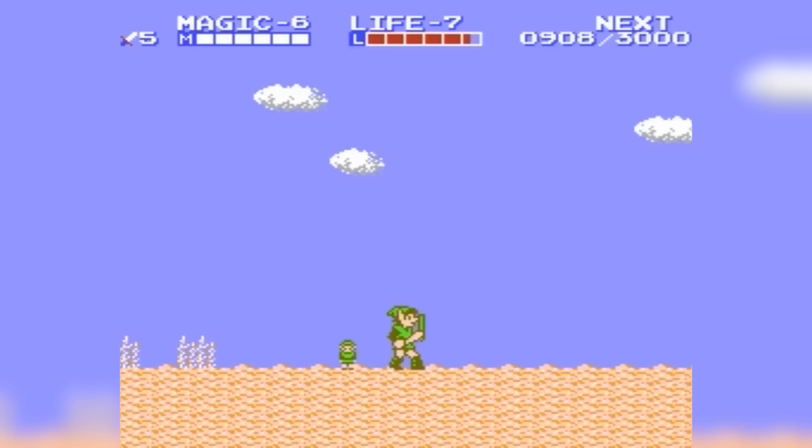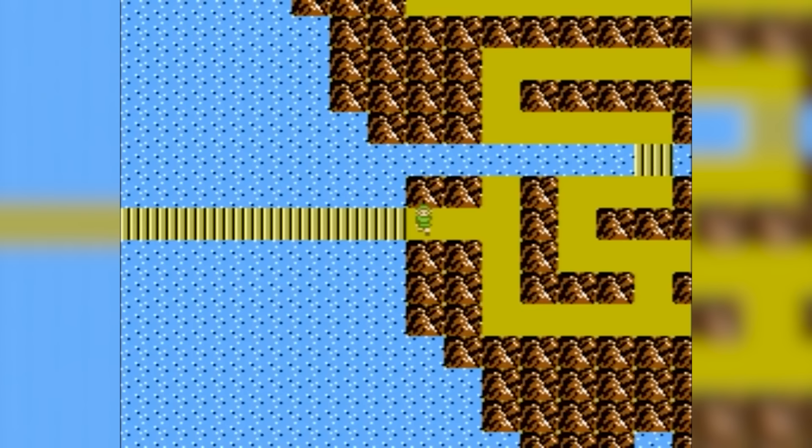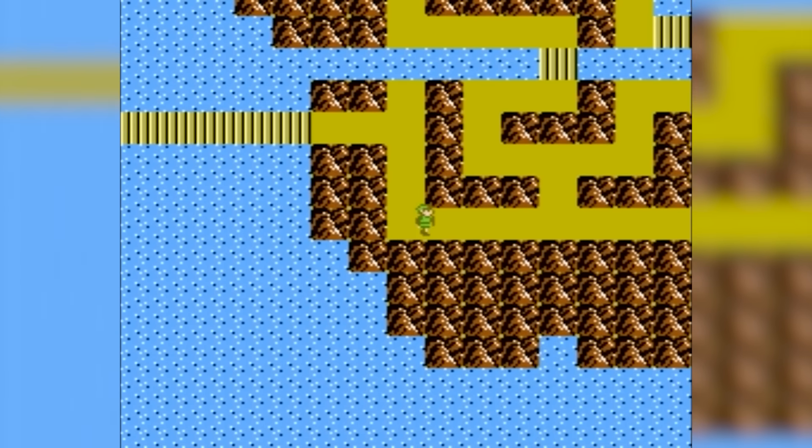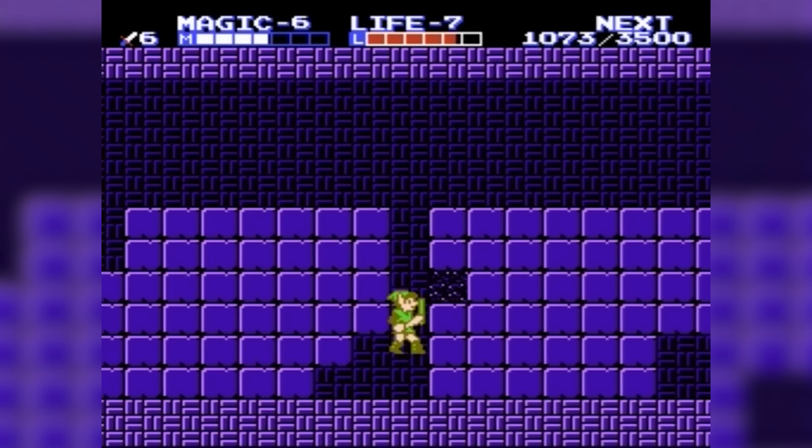This game shakes things up with a mix of top-down exploration and side-scrolling action. You're jumping, fighting, and casting spells like never before. The combat's more strategic, requiring you to duck, jump, and strike with precision. Plus, you're leveling up with experience points — a first for the series — enhancing your attack, magic, and life.